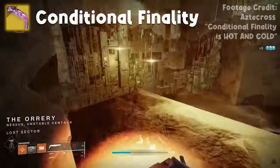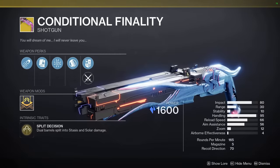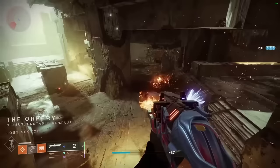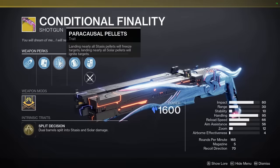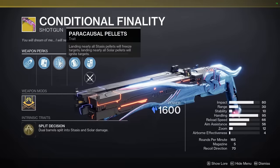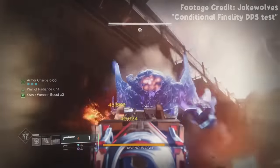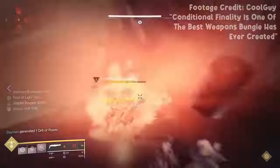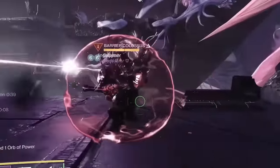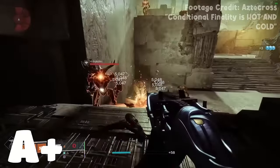Conditional Finality is the exotic from the Root of Nightmares raid — a double barrel shotgun where one barrel is stasis and one is solar. Landing most of the pellets does different things depending on the damage type: the first shot, stasis, will freeze enemies instantly, while the second shot, solar, will ignite. This makes for an incredibly good special weapon that I'd love to build into one day — would help if I actually had the weapon though. High A tier — I'm not going S because I have to justify not getting it yet.